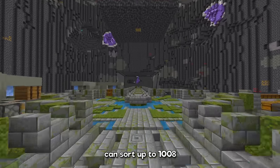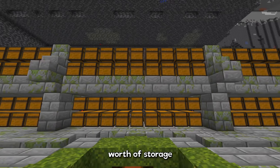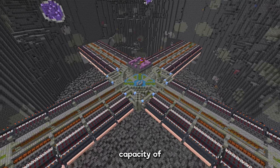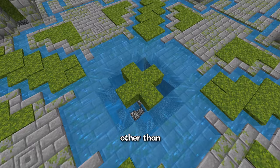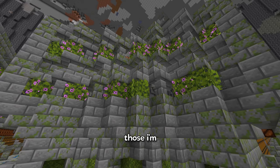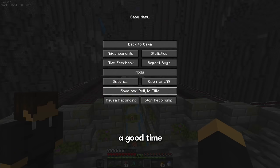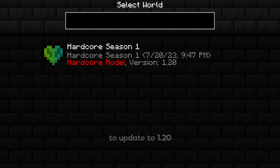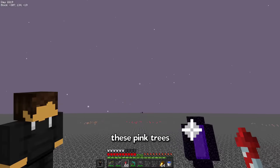The storage system can sort up to 1,008 different items, each with 2 double chests worth of storage, which gives it a maximum capacity of just under 7 million items. That's just about everything — other than these holes — but to fix those, I'm going to need cherry wood. So now would probably be a good time to update to 1.20. Oh my gosh, it's beautiful. Alright, let's go find these pink trees.